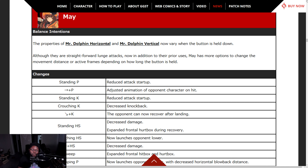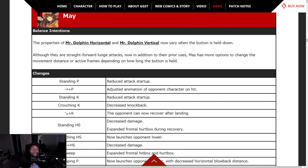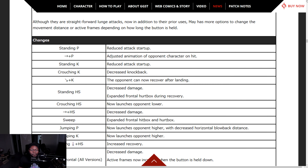May — please nerf the dolphin, delete May out of the game. That is all I asked. Mr. Dolphin Horizontal and Vertical — when the button is held down, they're now straightforward lunge attacks in addition to their prior uses. May has more options to change the movement distance or active frames. So dolphins got better — thanks.